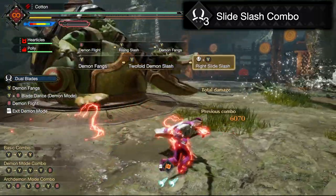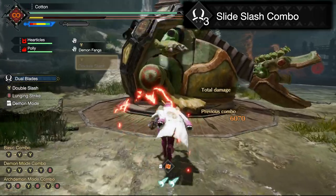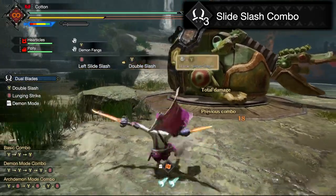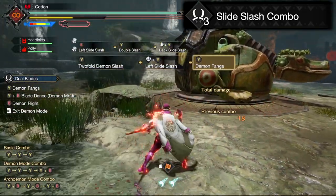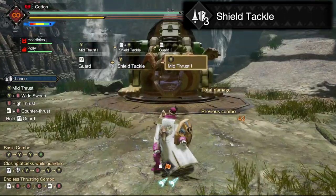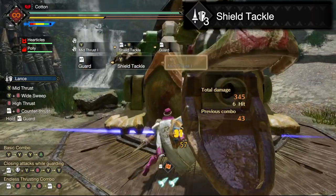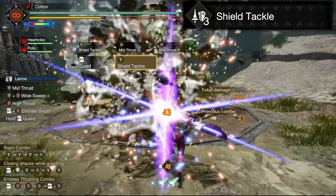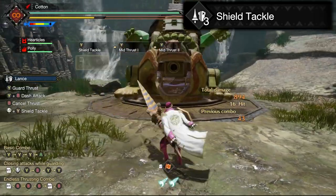Slide Slash Combo — this move replaces your round slash and turn slash moves with dual blades, which are just slight repositioning parts of your dual blade combos, with a full-on dash that you can insert at any point with attacks as part of it, allowing you to fly around the battlefield in the direction of your choice. Once you get the hang of it, it just lets you move around like crazy without ever having to stop hitting your opponent. Shield Tackle — this replaces your forward hop guard dash with a forward momentum attack that lets you guard while in motion, ending with a shield bop that deals stun damage and setting you up for your regular thrusting combos. Lance players will learn to love this one — it just lets you be even more aggressive, more damage for doing the things you already want to do.